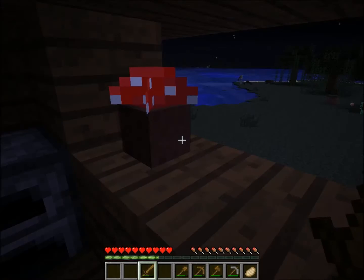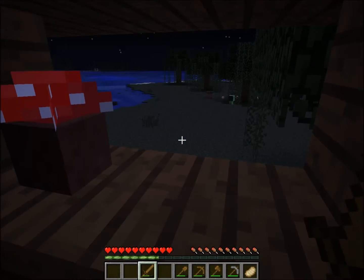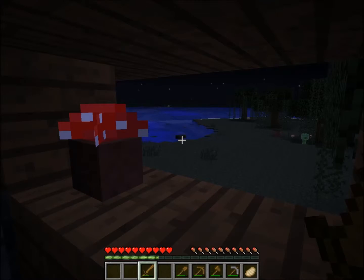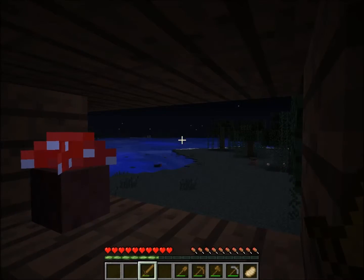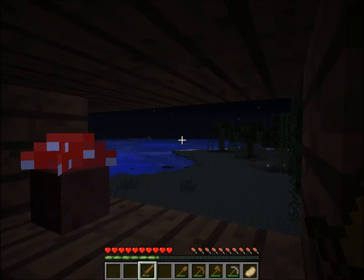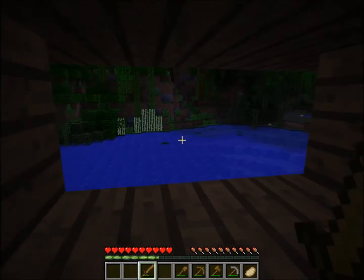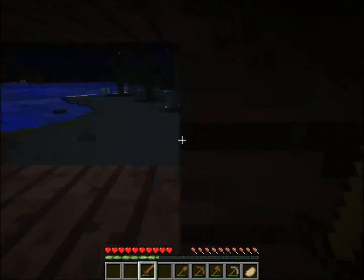Endermen — we haven't seen any yet. They are three blocks tall, black with purple and hot pink eyes. If you stare at them, they will start teleporting and they're very hard to kill. If you hit them they'll try to kill you — they're not a thing to kill on your first night. There are also slimes: it's okay to mess with the little ones, but the big ones you don't want to mess with on your first night. They only spawn in swamp biomes at night, and they can also spawn deep in caves.